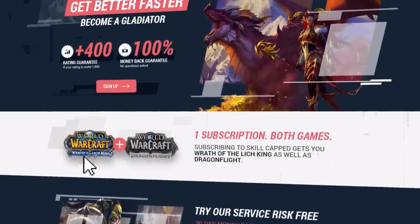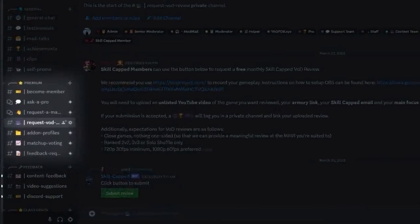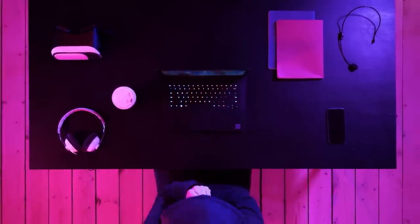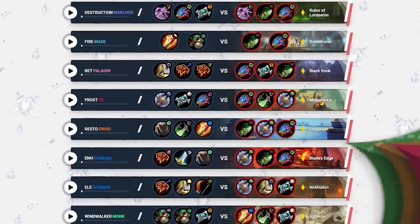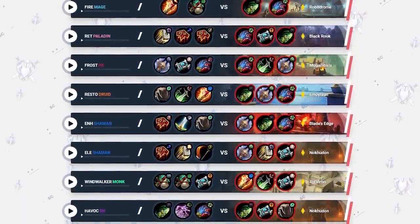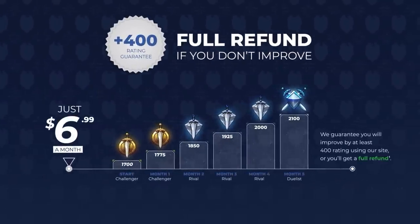But before we get into it, we want to tell you about a brand new feature at skillcapped.com. For a limited time, website members can now submit gameplay clips to be reviewed by expert players. A rank 1 level player will watch your gameplay and provide direct feedback on what you can improve. These reviews will be uploaded to skillcapped.com and are part of our master arena series that teaches you secret tips and strategies for beating your toughest matchups. Learn more at the end of this video and discover how you can gain 400 rating guaranteed.